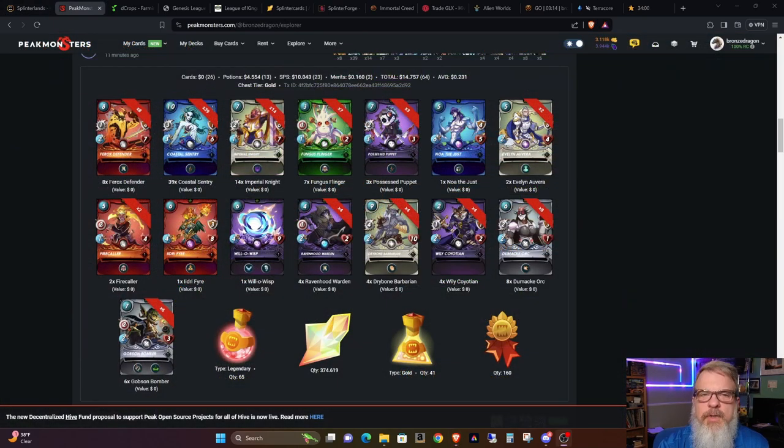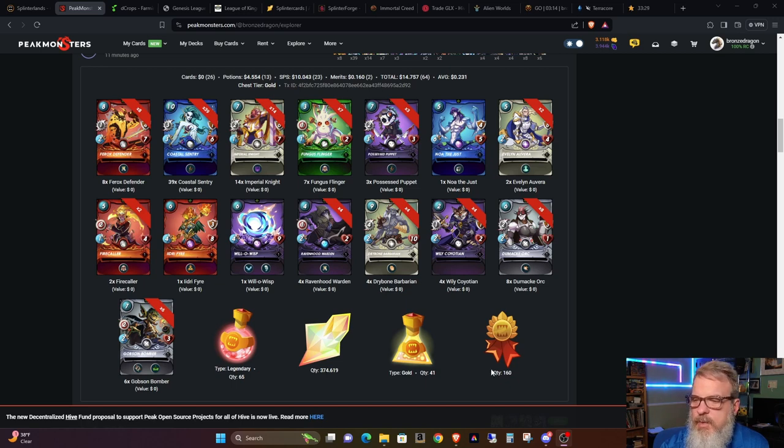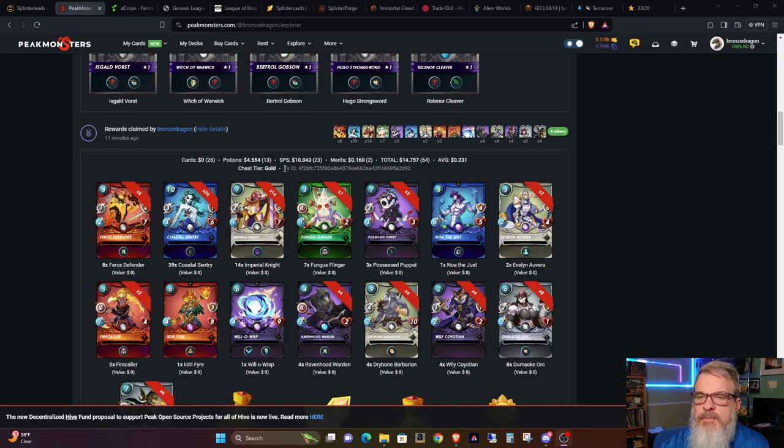Coming over to Peak Monsters, I had to take a look at my primary account draw. I think the secondary account draw was pretty decent — probably average — but my primary account draw was definitely above average. It turns out it was like 374 SPS, which is way above average. And then we had five Epics. So all in all, with everything else considered, pretty nice — like $10 worth of SPS.